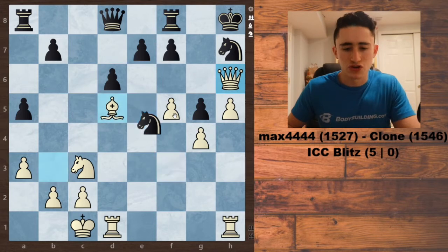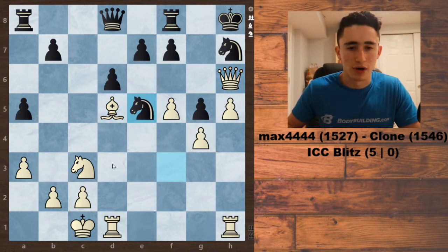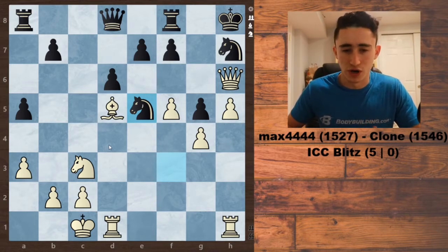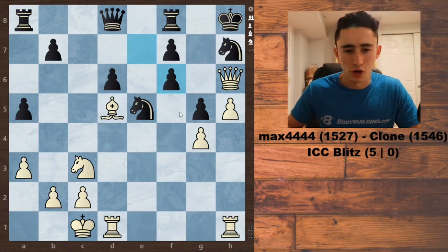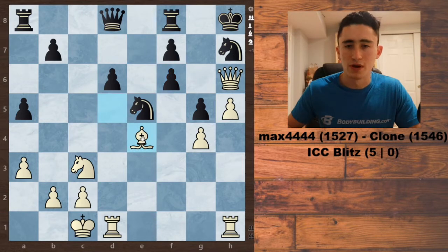My opponent just played the move Knight to E5, attacking this pawn. And before I get to the crazy move, I actually missed a win here, although it's definitely not simple and I'm not surprised that I missed it. In this position, I actually could have played the move F6. The idea is that it threatens this checkmate, and if the pawn is captured, it opens up this diagonal for the bishop, and now after Bishop to E4, this is almost an unstoppable checkmate threat.